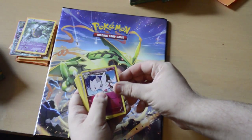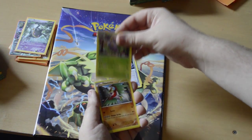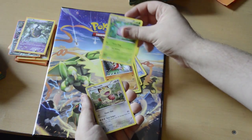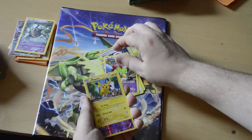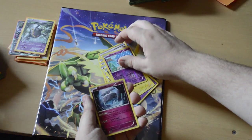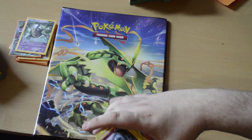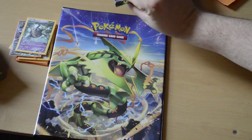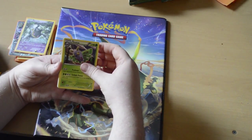Okay, another Spirit Link - we've got so many of those now - another Dustox, another holo char. These are all common, I'm going to stop reading out these ones because I've already got them. A Natu, Pikachu, reverse holo Shuppet, and a Carbink. Three, great, marvellous, thanks.